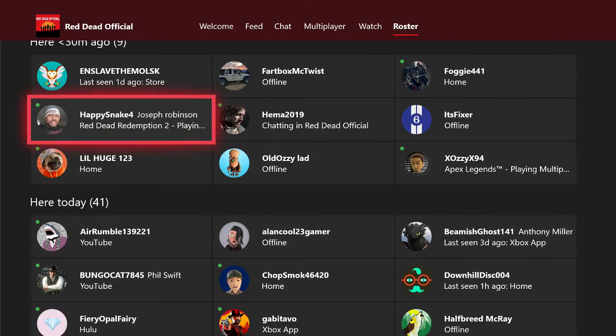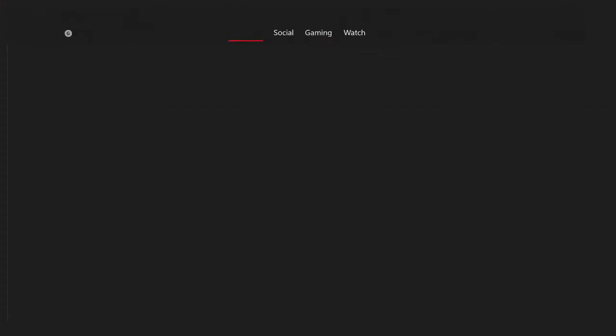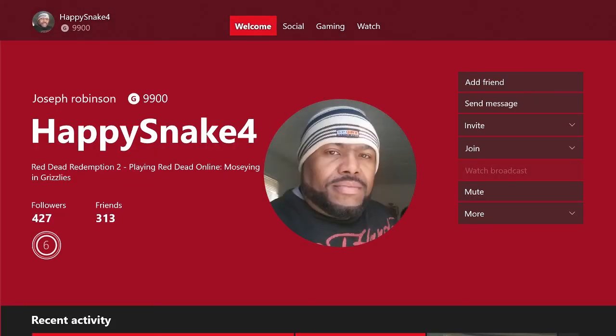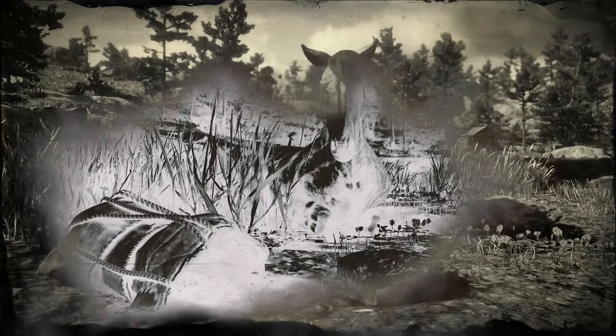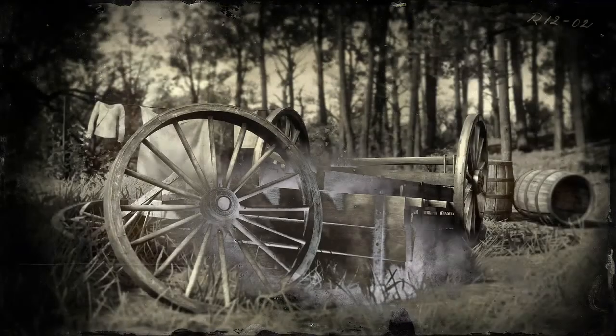As you guys can see, the person I'm about to select right here is actually playing Red Dead Online. Where it says Red Dead Online, you'll actually be able to join them. Once you join them, you'll actually be in a server with animals, NPCs, and you'll be able to call your horse — it will be a perfect working server.